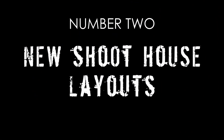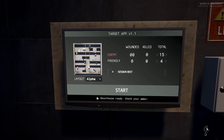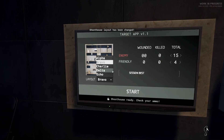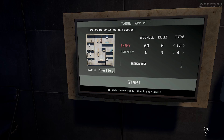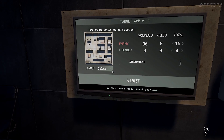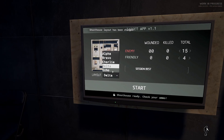Number 2: New Shoot House Layouts. They updated the shoot house. Now you have five different shoot house layouts that you can select from. These layouts add substantial variation in room types, engagement distances, and threat problem sets. I'm really looking forward to running each of them.